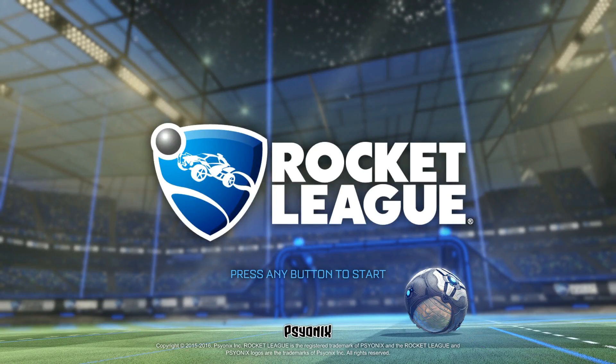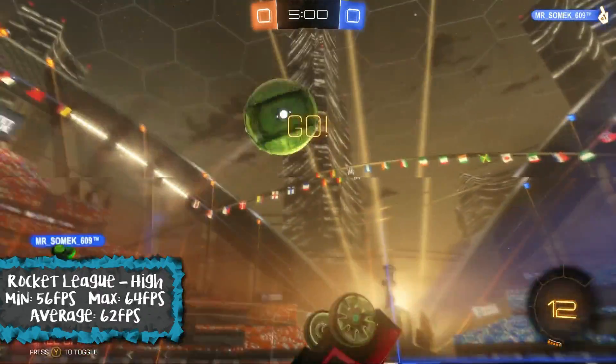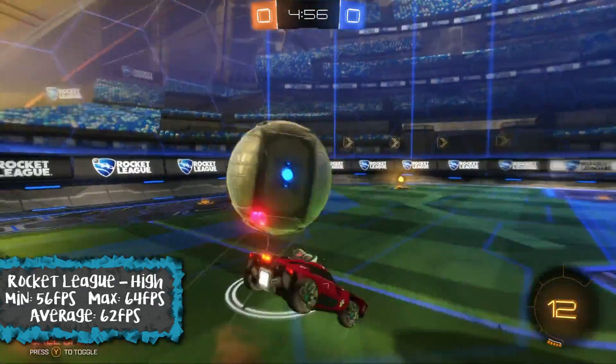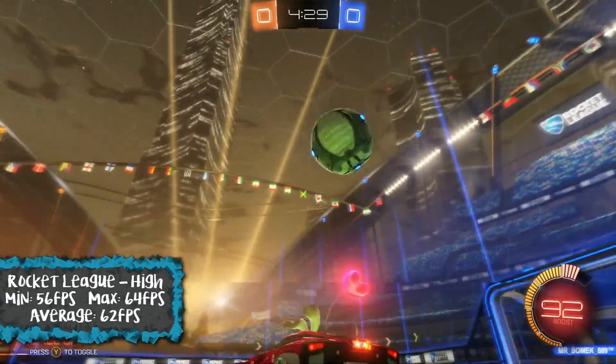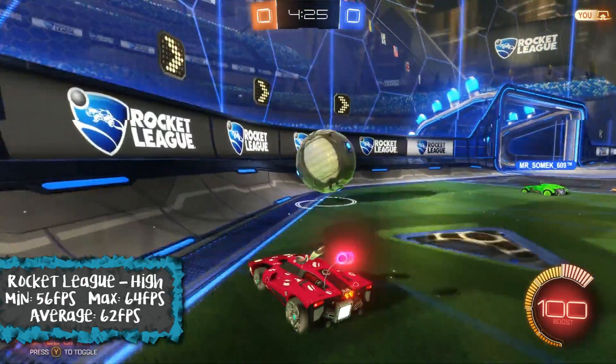Now moving on we have Rocket League, a very popular game and a completely different style from Doom and Dishonored 2. This was running on the highest graphical setting. Minimum FPS we had was 56, maximum was 64, which gives us an average of 62 FPS. It ran perfectly fine — it was great.